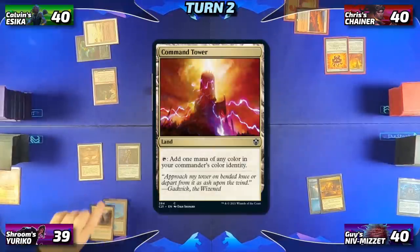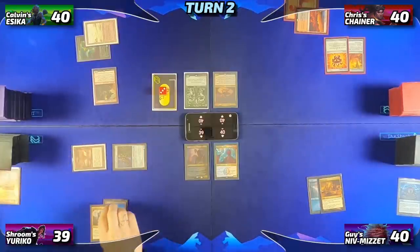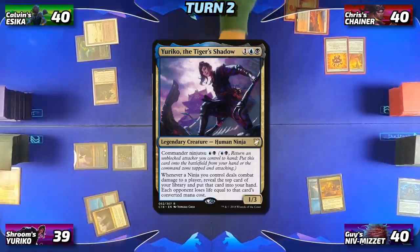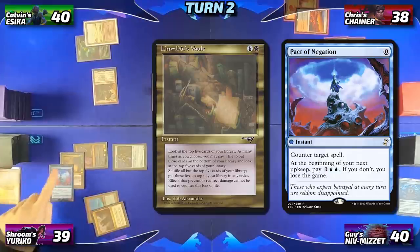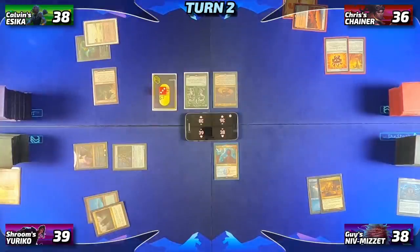Everyone will take a collective two from the Yuriko triggers, and then Adrian will pass the turn. Round three, Calvin will untap, draw, and then think.